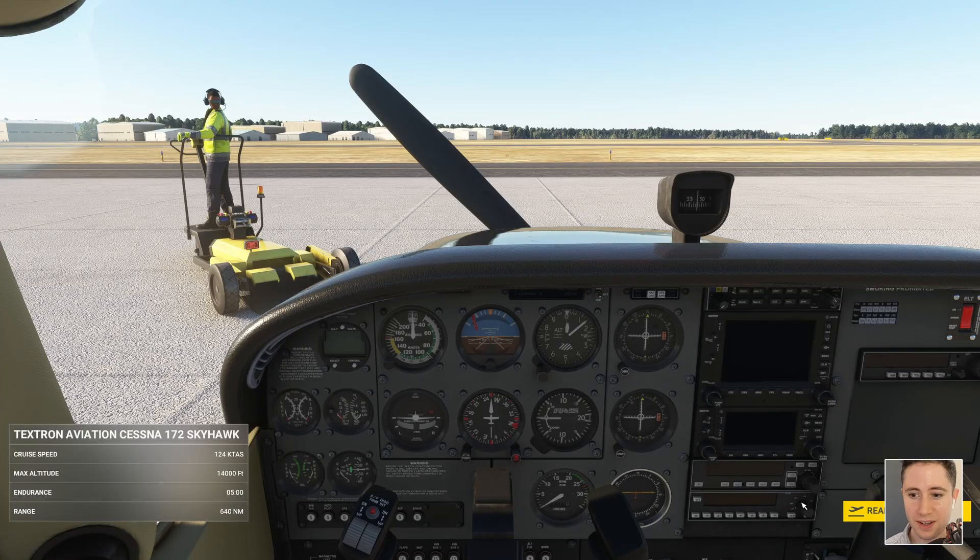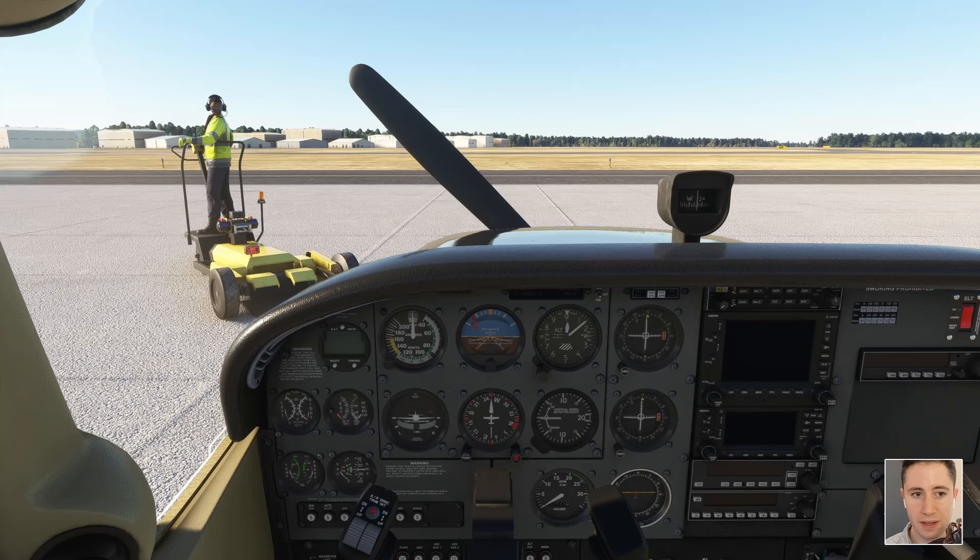All right guys, welcome to the cockpit. We can once again tell the sim that we're ready to fly — press the ready to fly button in the lower right. So we begin in the cockpit.